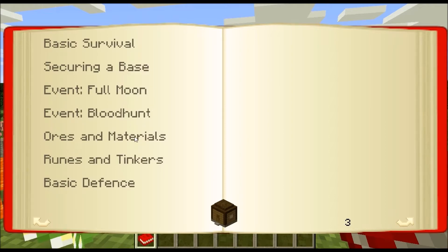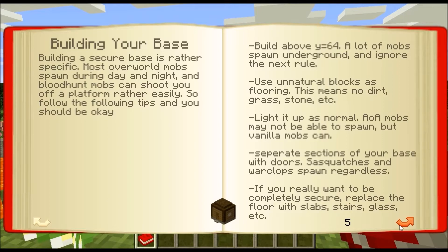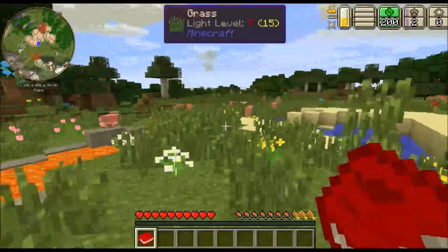Secure base. Full moon event. Blood hunt. Awesome minerals. So basic survival. Biomes to avoid: Savannah, Desert, Tiger. Build your base — build a secure base, and it's rather specific. Most overworld mobs spawn during day and night. Blood hunt mobs can shoot you off a platform rather easily so follow these tips. Build above Y64 — a lot of mobs spawn underground. Use unnatural blocks as flooring, this means no dirt. Light it up as normal — AOA mobs may not be able to spawn but vanilla mobs can. Separate sections of your base with doors. Sasquatches and warclubs spawn regardless. If you really want to be completely secure, replace the floor with slabs, stairs, glass, etc.